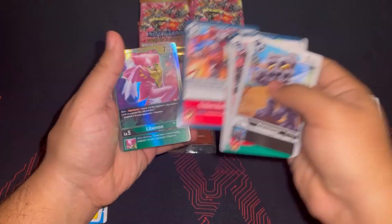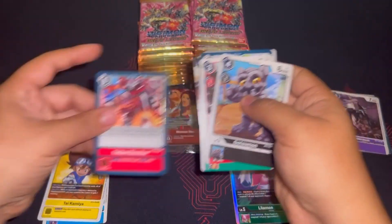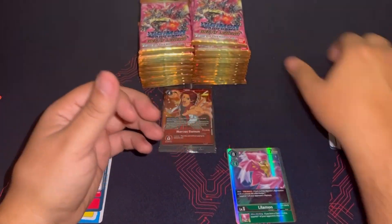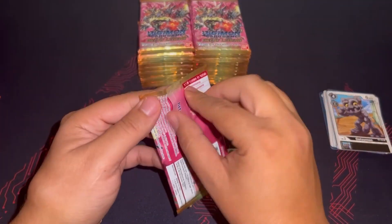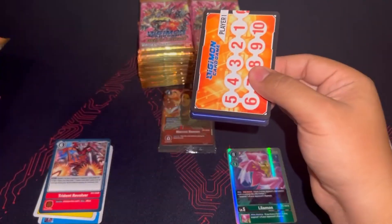We pull a Lilymon. Lilymon had the ability to Digi-Burst and suspend one of your opponent's Digimon. It's an easy way for you to swing over something on your opponent's side that you didn't want to deal with otherwise. Pretty good card.